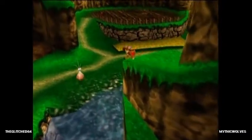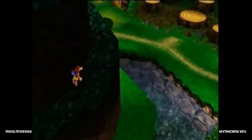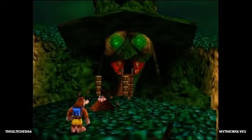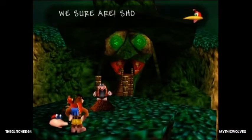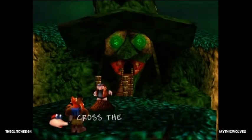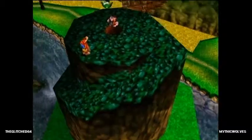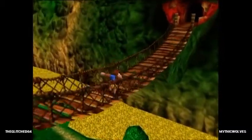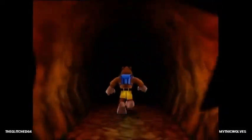Anyway, we'll just quickly go up here. I believe there's a way to skip Bottles' dialogue, but I've never ever pulled it off — I've seen it be done, but I've never pulled it off myself. Anyway, now that Bottles has stopped talking, we can go to the main hub world, which is Gruntilda's Lair.